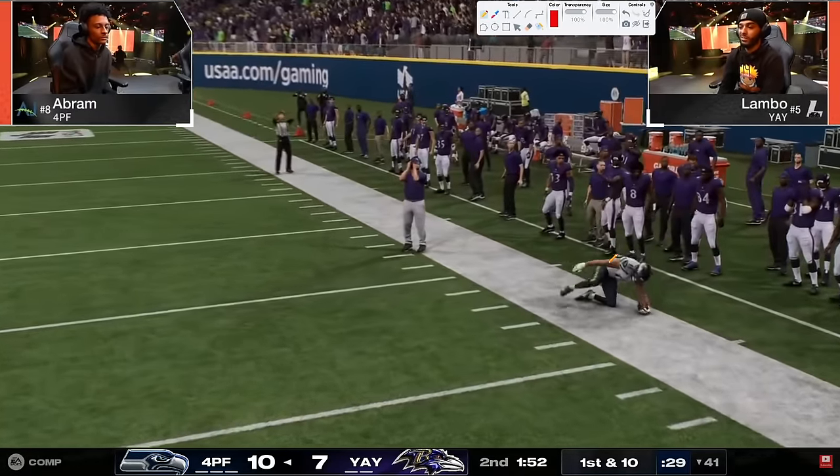Abram is going to give him the timeout. Lambo wants so badly to go for it or do a fake field goal - this is just how Lambo plays. He's almost reckless, plays very different. You've got to take this field goal. Big field goal. Barring a kick return or hail mary we're going to overtime. That's unfortunate because Abram had the game basically put away but Lambo got that onside kick and completely changed the game. We have seen hail marys before.